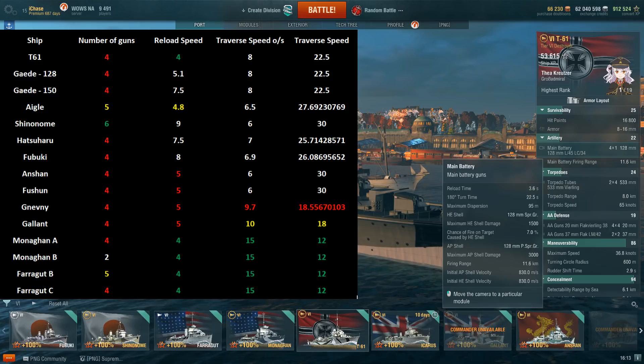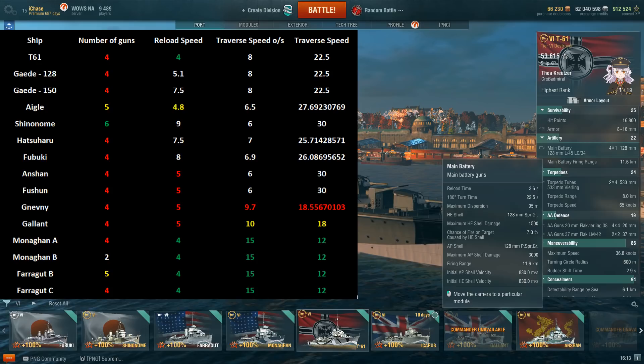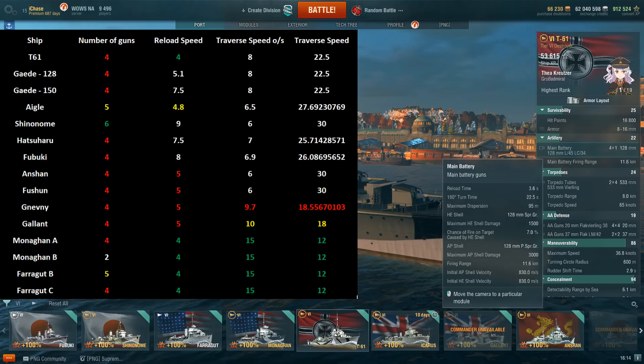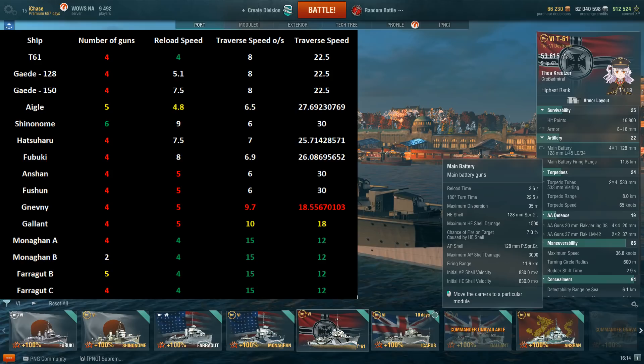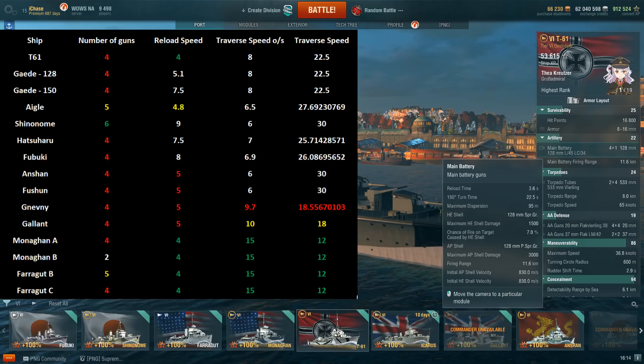The four-second reload time is comparable to what you have on the Monaghan and the Farragut, so that is really good. The next fastest reloading time is the Aigle at 4.8 seconds, then the Russian destroyers at five seconds base. If you take Basic Firing Training and Adrenaline Rush you can get that number down even more — for me I'm taking BFT so I've got it down to 3.6, and then factor in Adrenaline Rush and it can go lower.